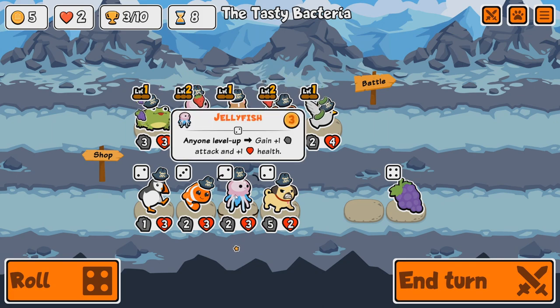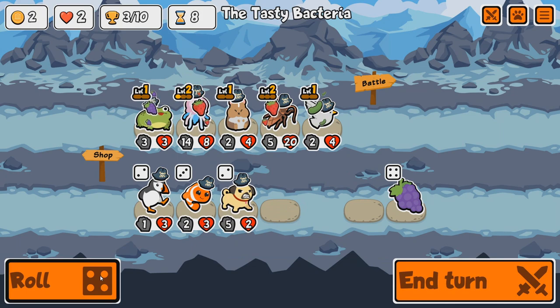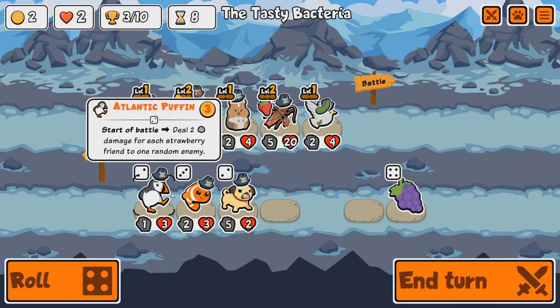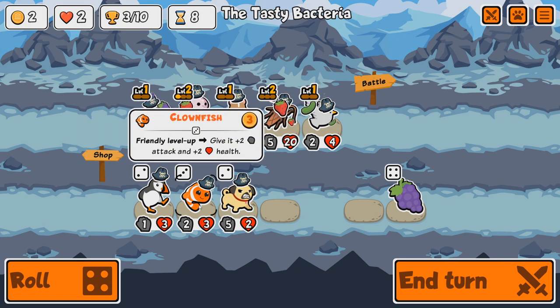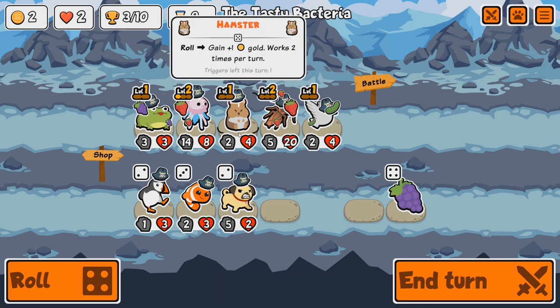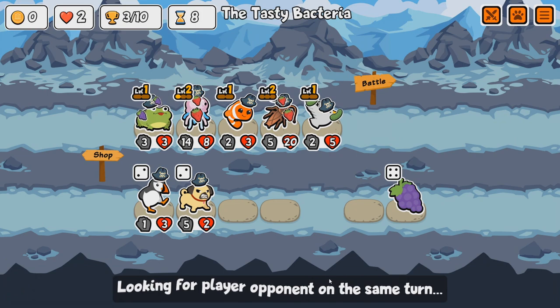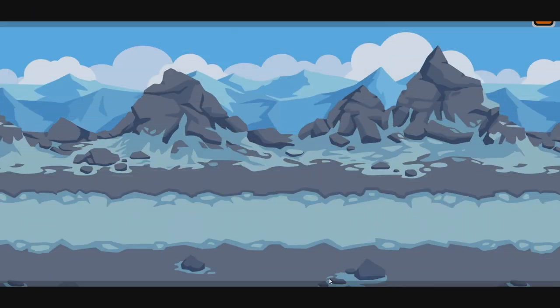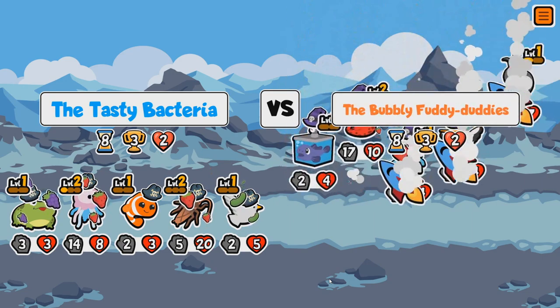Broccoli for you! Jellyfish, might as well. Let's move the Hamster and get a Clownfish in — I think that might work. When a friend levels up, he gains plus two attack, plus two health. Quite nice — combos well with the Jellyfish.